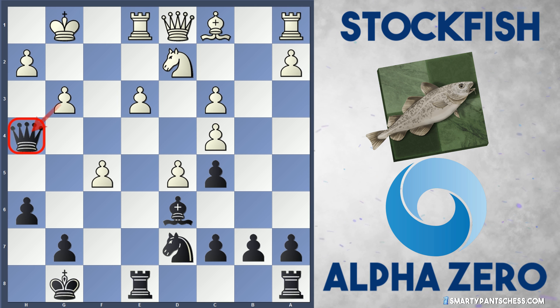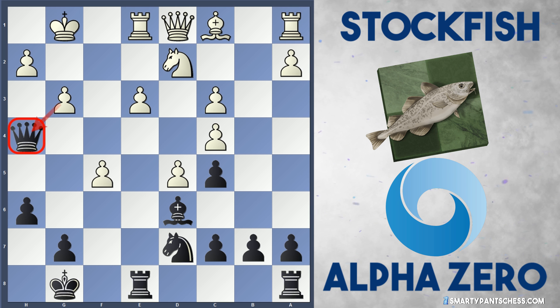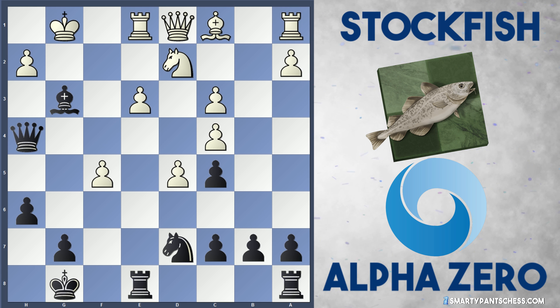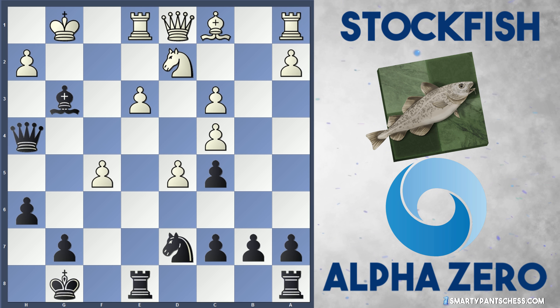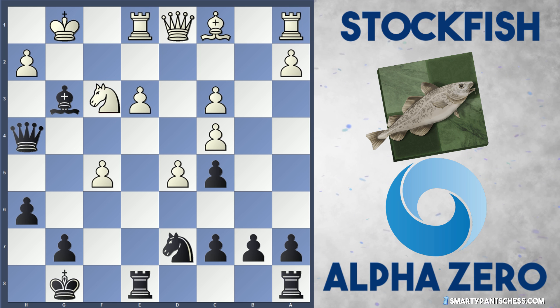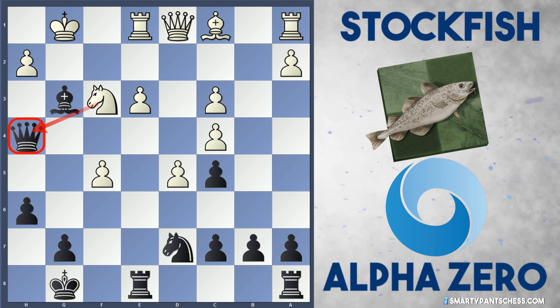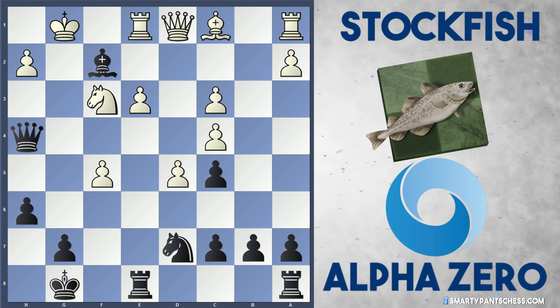So after g3, if you've seen these type of positions before, you've probably seen the move — black actually now sacrifices their bishop. They play Bxg3. In the game, Stockfish actually took back with the h pawn, but I just want to go through some other variations that white could have potentially played, and would have got themselves into a lot of trouble. If Nf3 here, attacking the queen, black could play a variety of moves. Bxf2 is actually a really strong move for black, and probably why Stockfish didn't play Nf3.